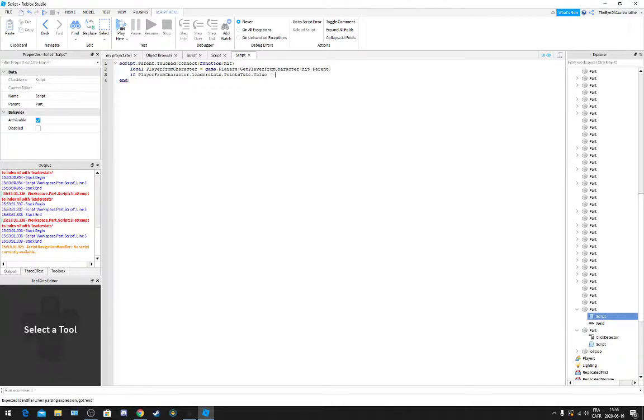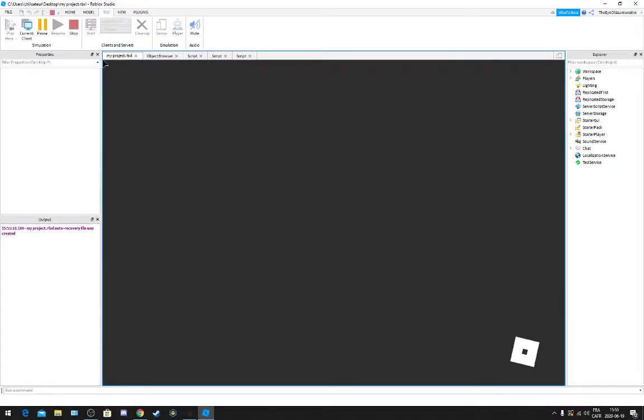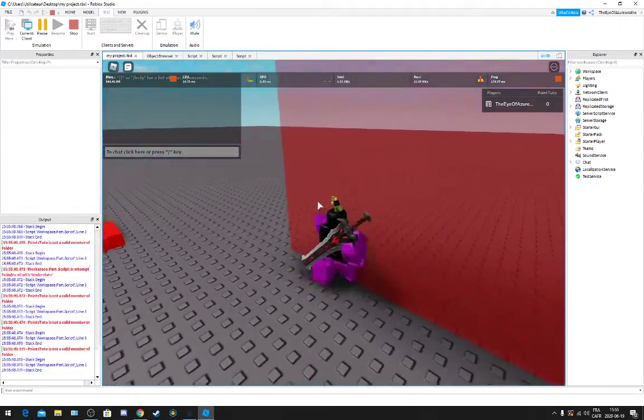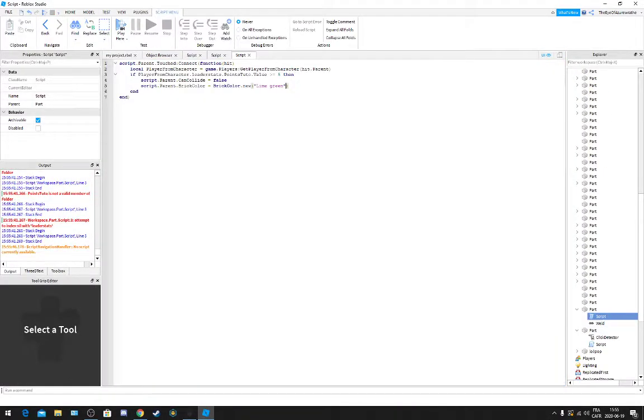You're going to put a little condition like that. To five, then it should appear. In the code change you go — it's going to be false. The parent dot BrickColor is going to be set to lime green. And I've got some errors because the script has difficulties there, so here it doesn't work.